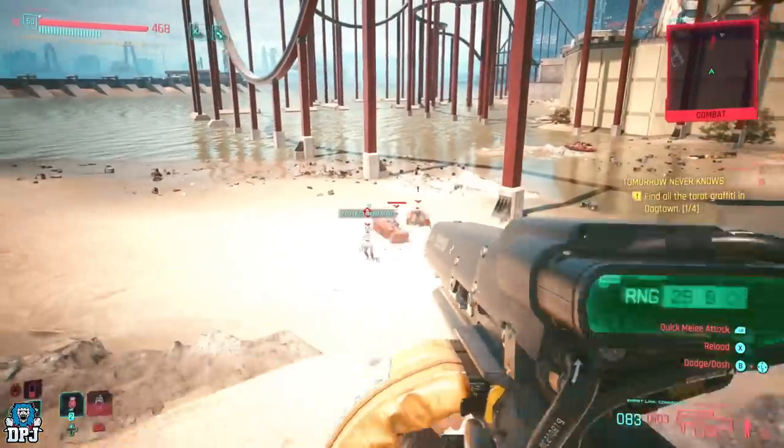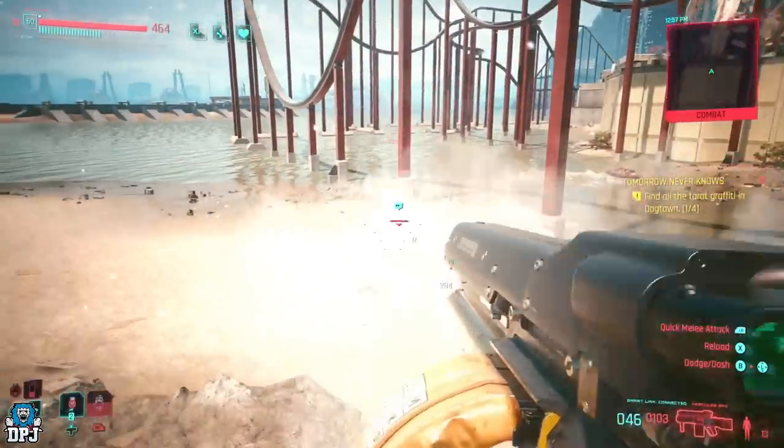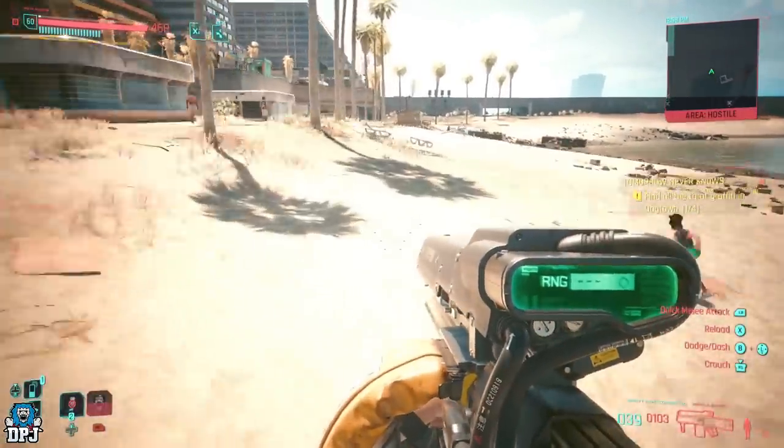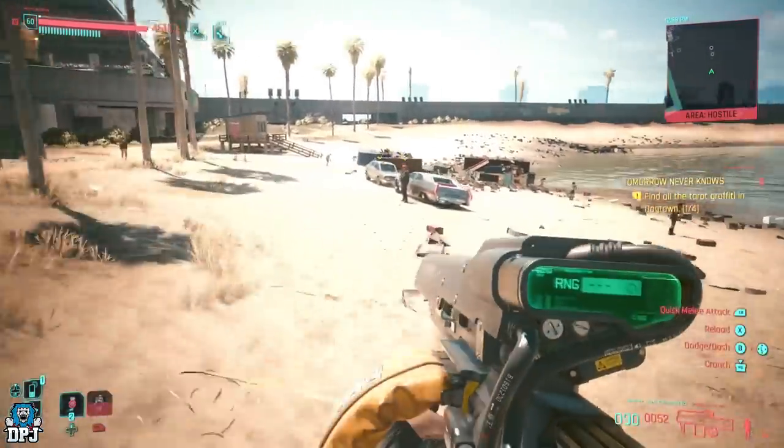This farm basically consists of you running a small circle where infinite enemies will spawn. You take these out, get XP from doing what you gotta do, loot their bodies, get those weapons, sell the weapons, get eddies, get shards from their bodies — get everything.